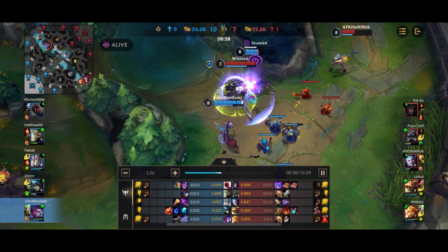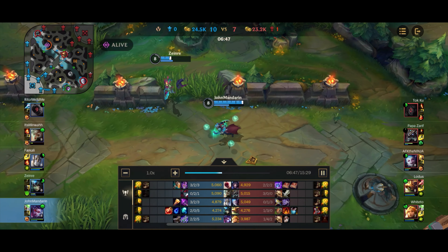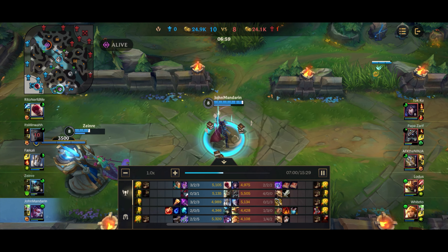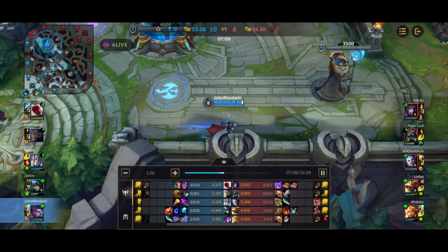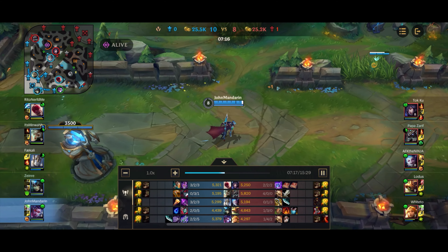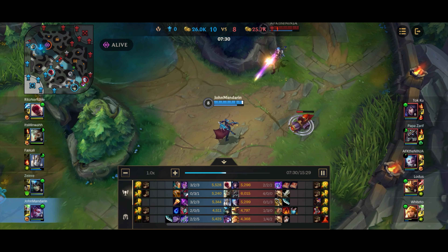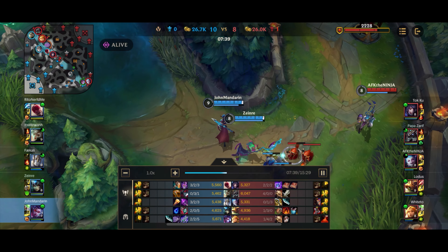Jinx has pretty high waveclear with her rockets, so it's a little hard to push up against her. Meanwhile Nasus in the top lane is getting fed, which I'm not too concerned about — because as a Vayne, if Leona, Rammus, or Nasus gets fed, they're going to be building mostly tank. Rammus has gone for Bramble Vest into what looks like Sunfire. Leona has Deadman's Plate. Nasus has Deadman's Plate going for a damage item. But all that armor against me doesn't do anything because Vayne does true damage. So if Nasus gets fed, I'm just waiting for mid or late game teamfights where I can simply kill him.